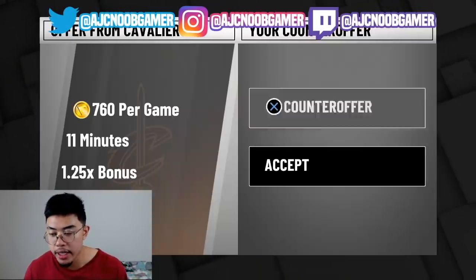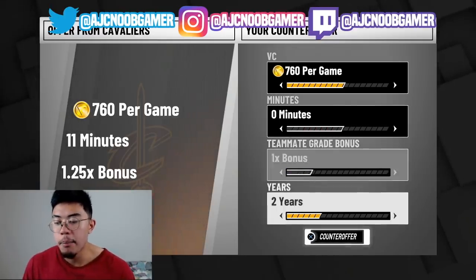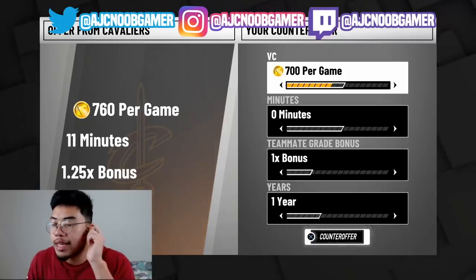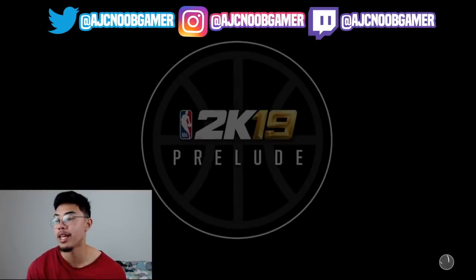Now you may have seen something similar on my last video, but this is a bit different. What you're going to do is make everything zero as normal, but you're going to make the VC very, very low - set it at 700. Leave it at 700. Do not pick any more, do not pick any less. I don't know why, but the glitch just doesn't work otherwise.